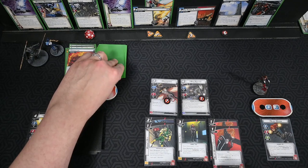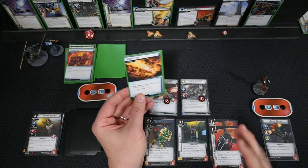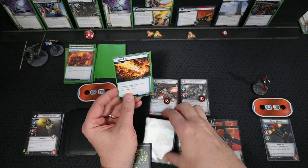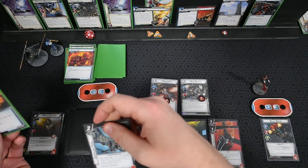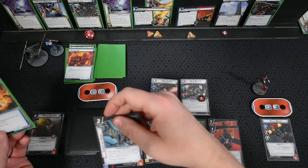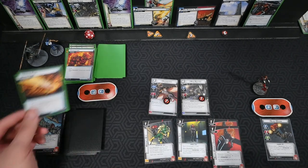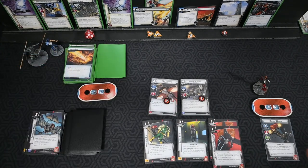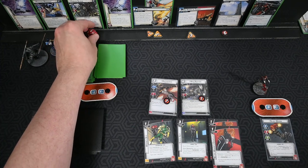Counter card: it's a treachery. We don't want this to happen, so we use our Grappling Hook to reveal and discard it, cancel the effects of the treachery. We trigger one damage to Corvus.